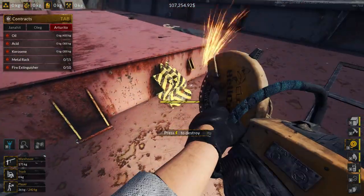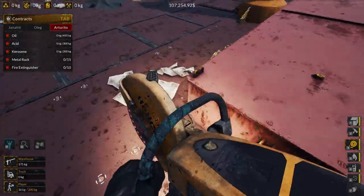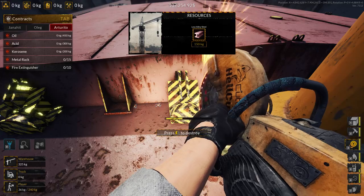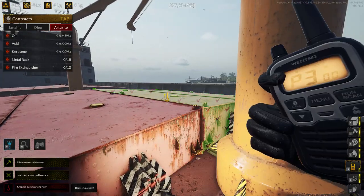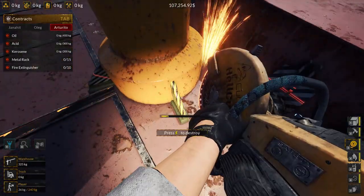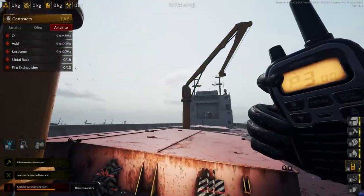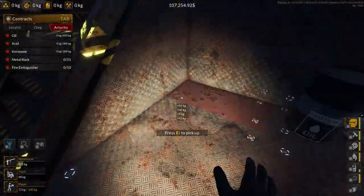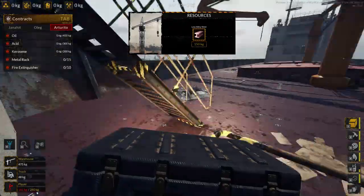Instead, we're going to start working on this hatch and get these into the queue. Then we'll cut this cargo crane and add both the cargo cranes to the queue. You'll want to grab this light and then empty your pockets, because what's down here which we need to grab is very heavy. You can leave the plastic trash — we don't need that.